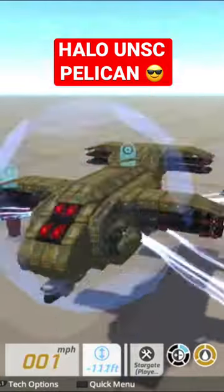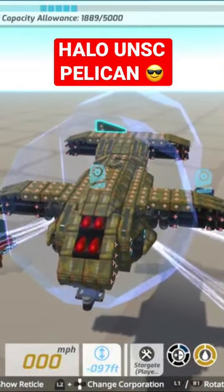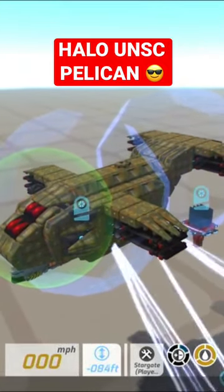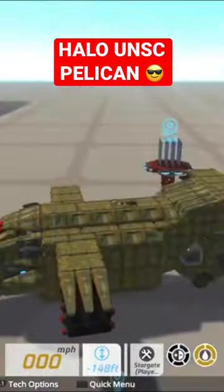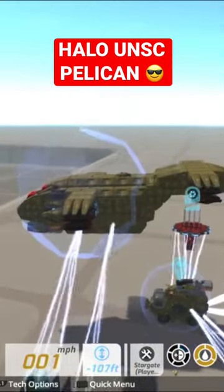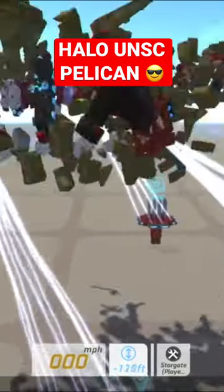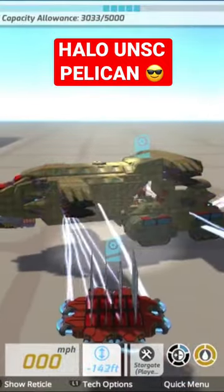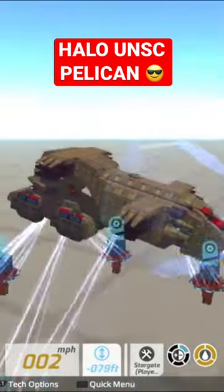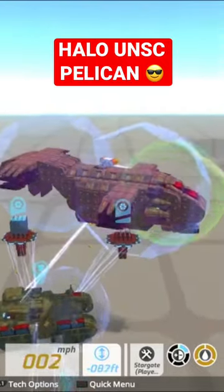Here we have the normal pelican coming in at 1,189 blocks. Here we have the pelican warthog — splendid. Let's retract him, and then we have the pelican tank, pelican scorpion, whatever you want to call it. Deploy — nice, nice.